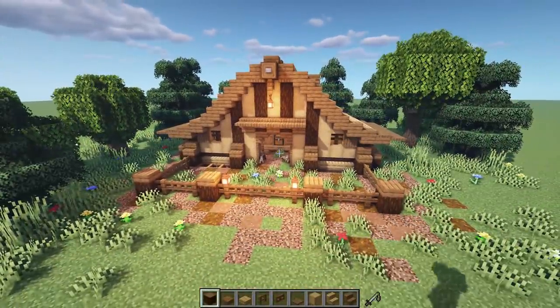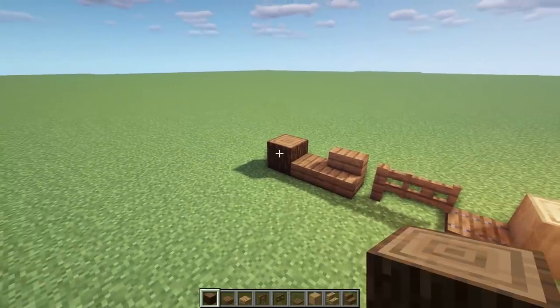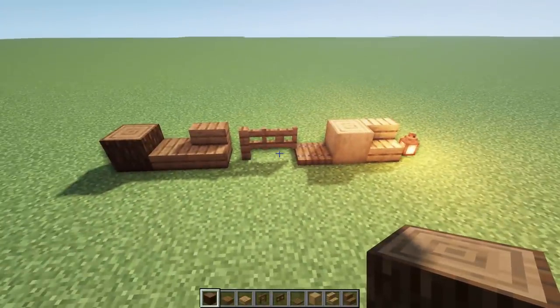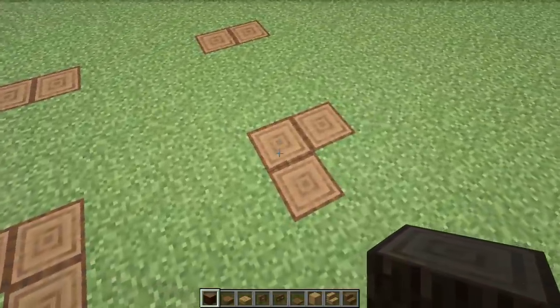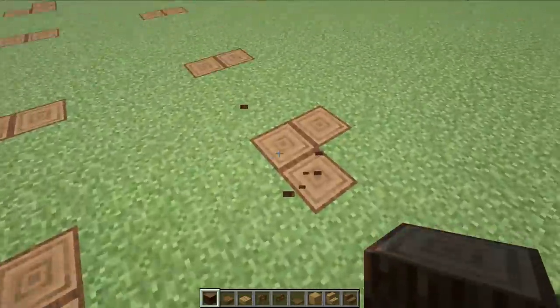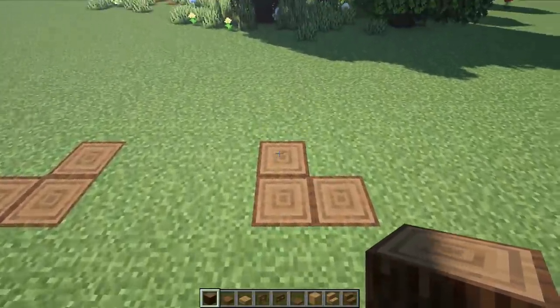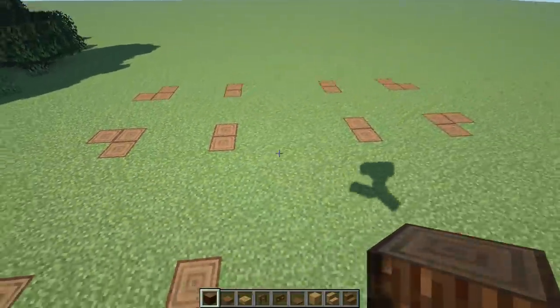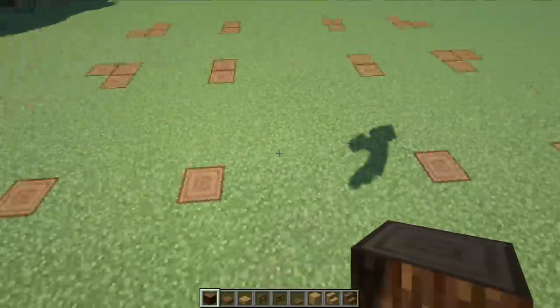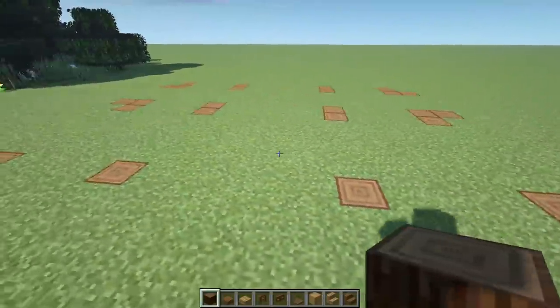Let's build this right now block for block. Here's the block palette — just a little bit of spruce and a little bit of oak, that's all you need. For the dimensions, it's five blocks wide and fifteen blocks long for the main frame. Then there's a little outer border section just for details, and the outside fencing area is also a five by fifteen along the outside.